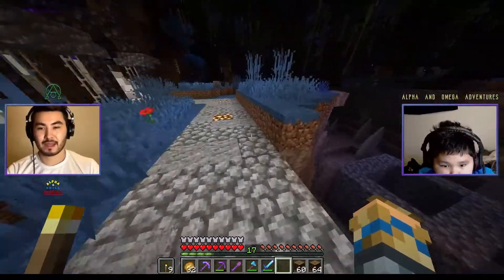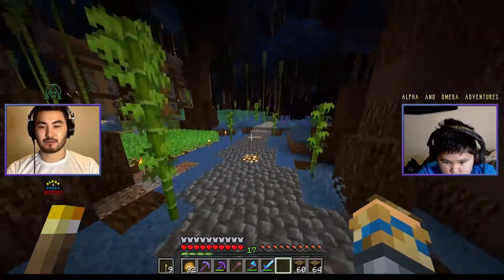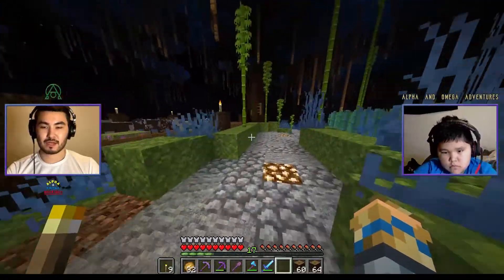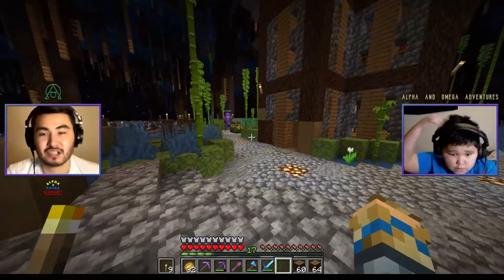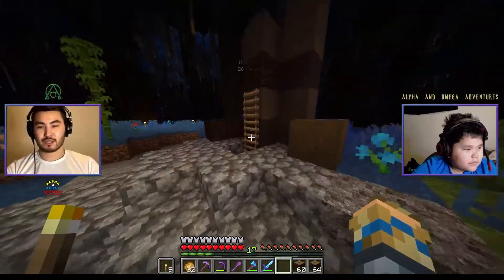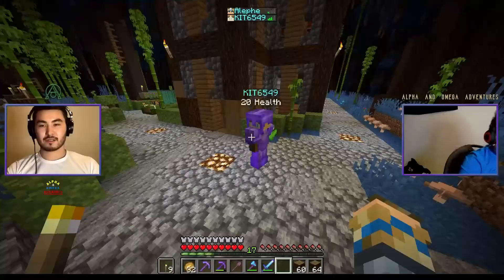Last episode we did go to the Nether and we've got full netherite gear with mending on our armor. We did a little bit of landscaping here — I found a lush cave and got some moss blocks, so I decided to do some landscaping with them. Let me know what you guys think, if I should make changes or if you have any suggestions. Without further ado, let's continue with our adventures here on Alpha and Omega Adventures.